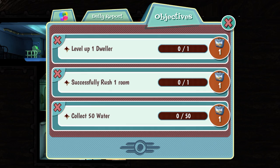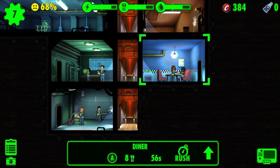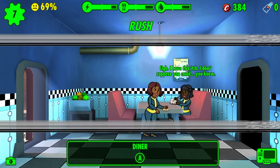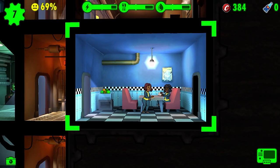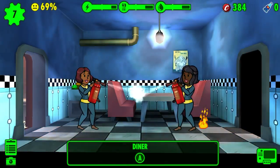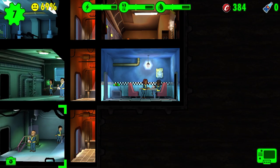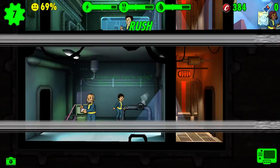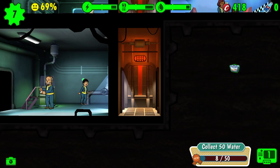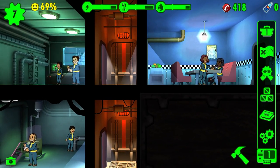So the quests are: level up one dweller, successfully rushed one room for 50 watts. Let's rush this one. Oh, that's great! Now let's look at the quests — there's a lunchbox reward. Other quests include collect 50 food.